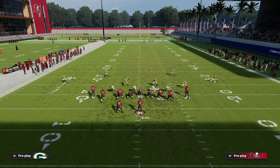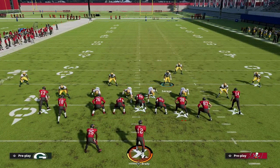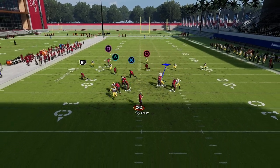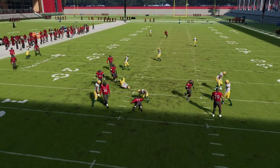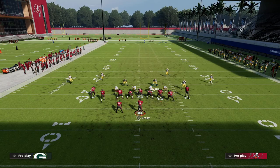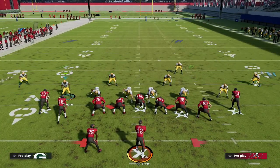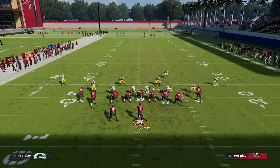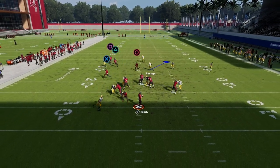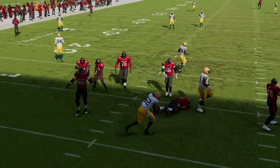This is even better against a blocked running back — this is really the beauty of the play. If they block their running back, this will come in every single time regardless. The contain will essentially loop right around the running back. You just put the defender right over the slot receiver, then block your running back and you see he's going to loop around. At least they're going to feel the pressure, if not just flat out get a sack.